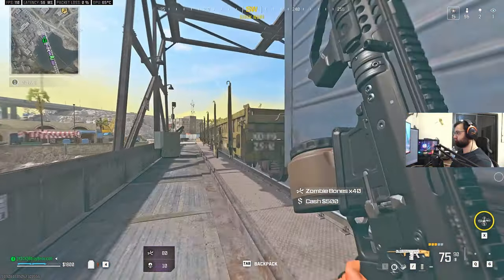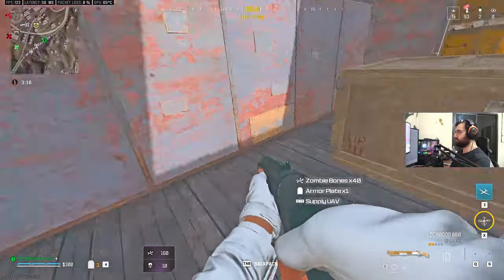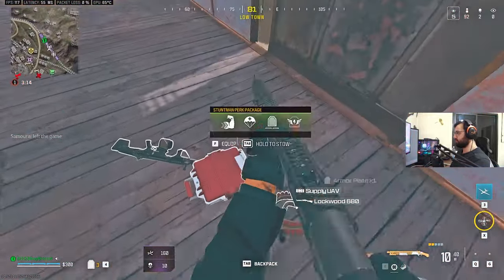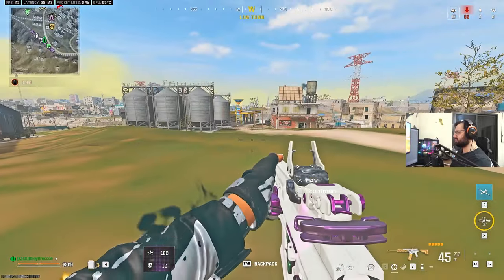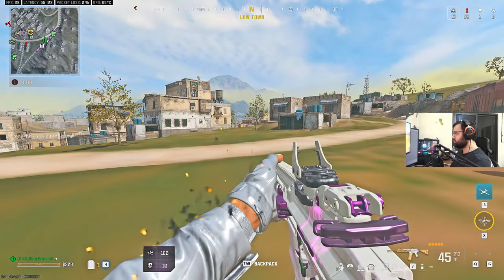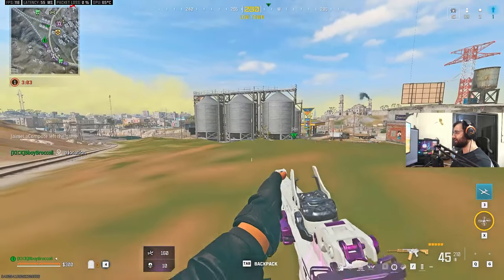Okay, problem solved. We got a Pumpy and perks — I'll take the perks. Oh, Temper, I'll take that. Wait, why does the game look like this? Hello, what happened to my graphics? What am I looking at?